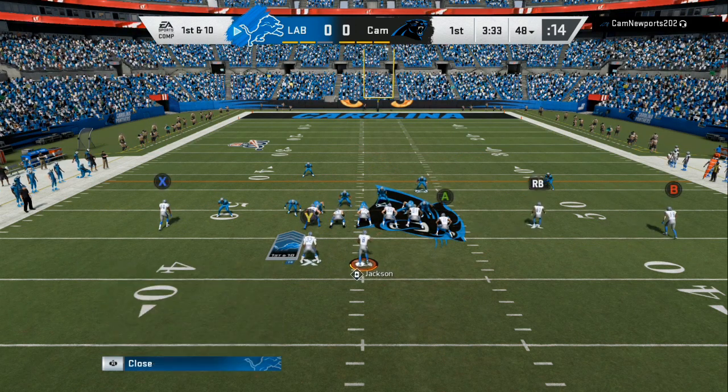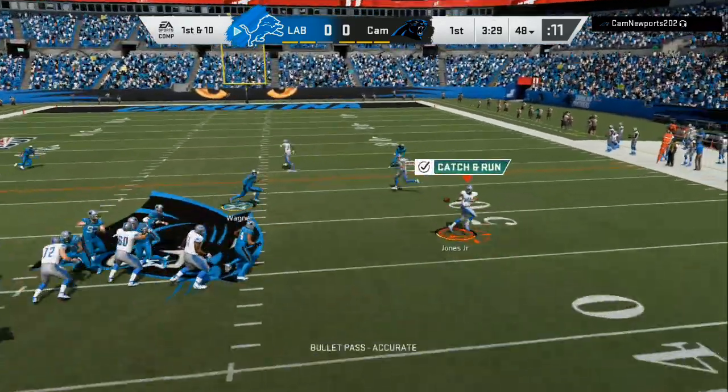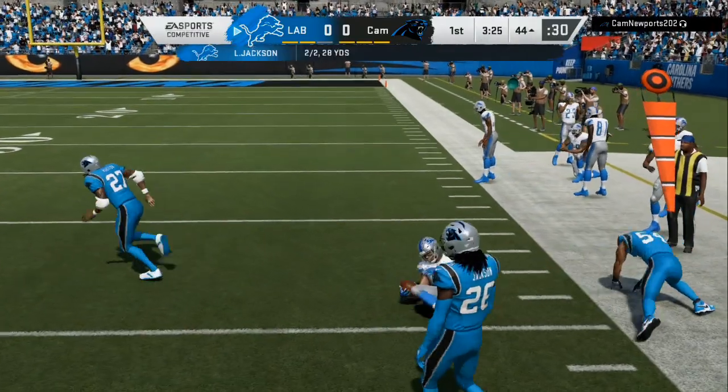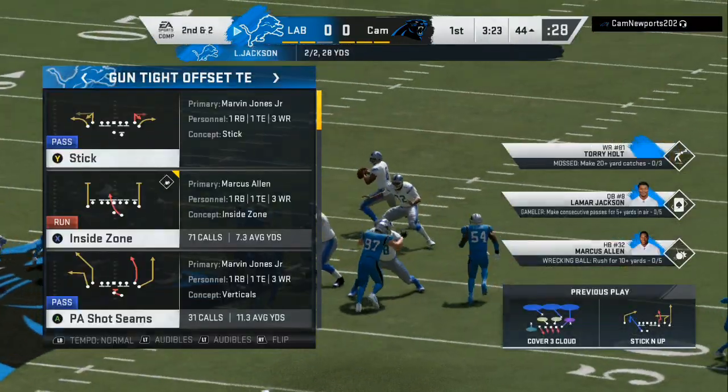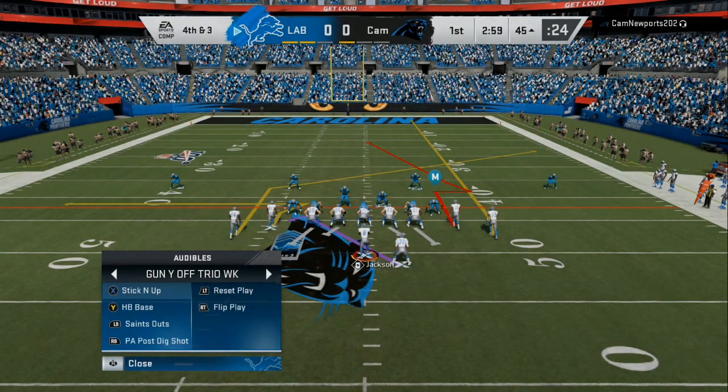This guy was aggressive — 3-4, big dime, 1-4-6. He always sent at least five people on every defensive possession. So like I said, this is the best way to beat aggressive people or someone who is sending heavy blitzes.